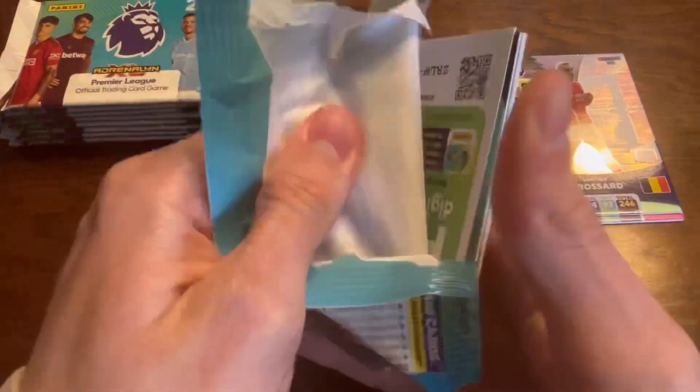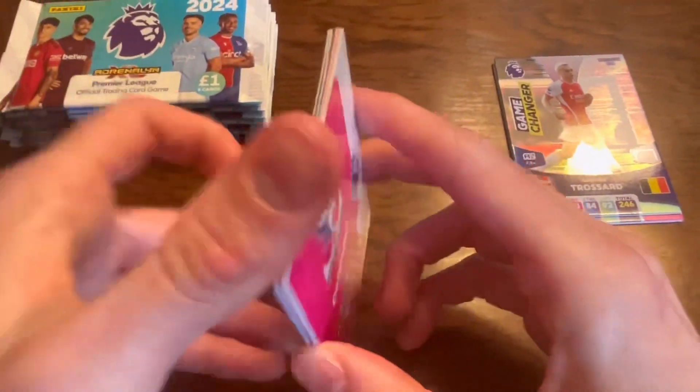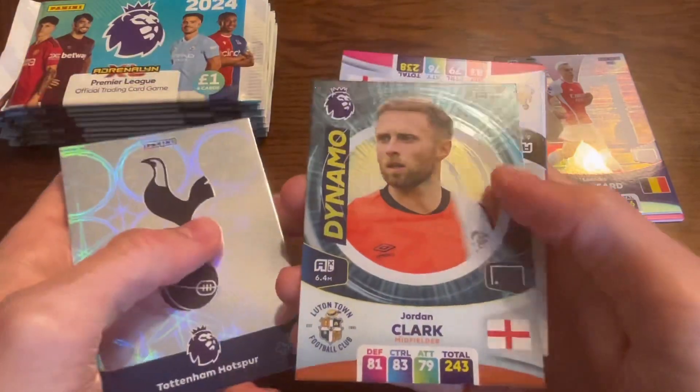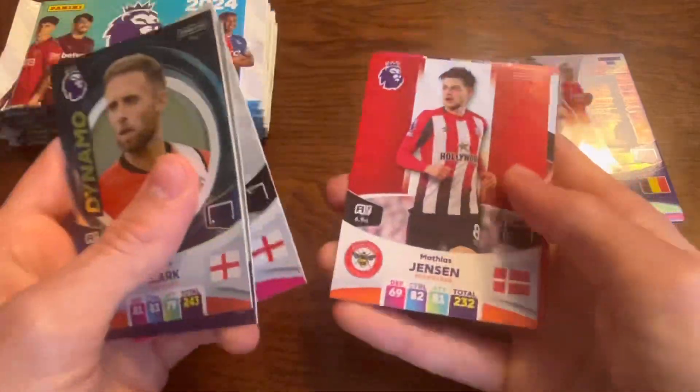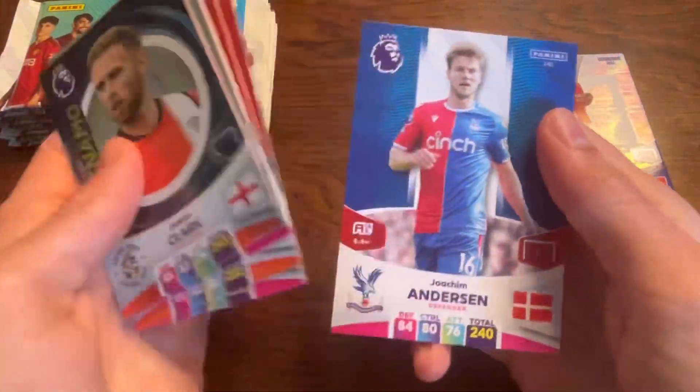I'm interested to see if we get a limited edition in this opening, as I know they do come in these boxes. I also know the excellence cards are back, so it'd be cool to get one of them. We have the Spurs badge and Jordan Clark, Dino from Luton Town — new Premier League club — Dan Byrne, Jenson, Harry Maguire and Anderson from Crystal Palace.